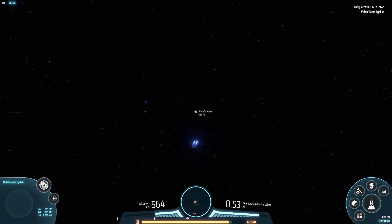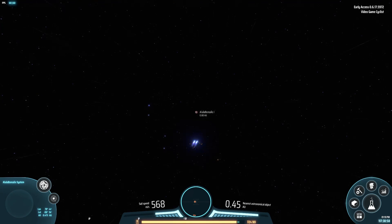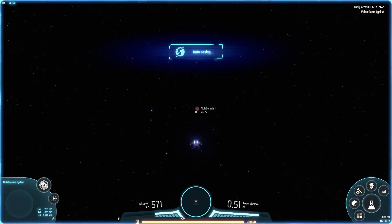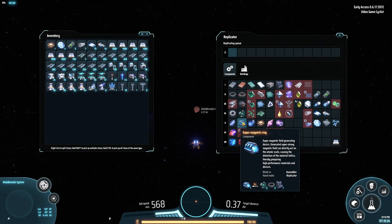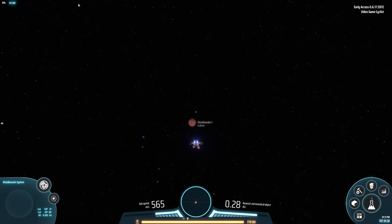I set up the deuterium rod manufacturing site, pumping it out at about 60 per minute. I put down around 80 mini fusion power plants - I think that's what it was. Got that up and running and it was doing good, got up to about 1.13 gigawatts. But the super magnetic rings still weren't coming in. So let's just head on over here and build up a factory.